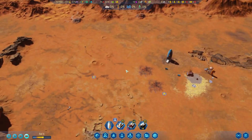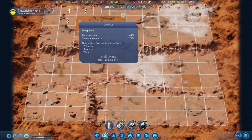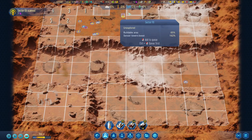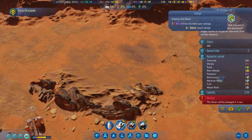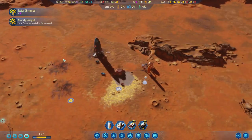Just a second, let's check the map over here. Right, so these are all done. Let's have a look over here. We'll do it with these ones. Oh, we found some polymers. Nice. Wrong button — don't do that. Anomaly analyzed. Bring everything here.